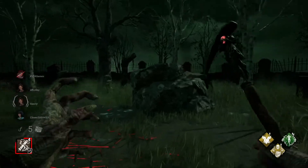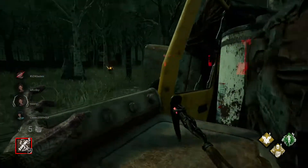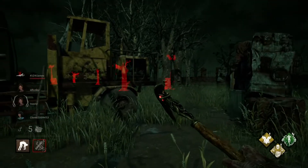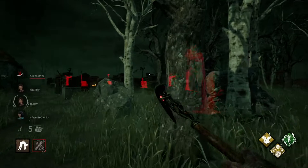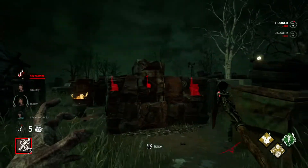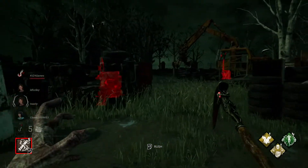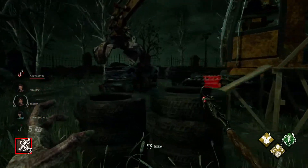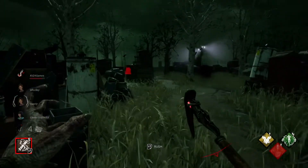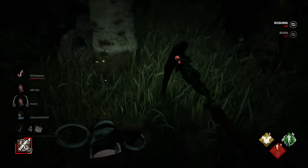He just puts fear into survivors. Where you going? You looking for a pallet? None to be found, friend. We've got Dwight down, so we'll pick him up — there's a hook right over here next to a generator. I like hooking people near a generator because people might get cheeky and decide to both rescue and work on it. You can see just how fast he is — he's so mobile. It really makes moving between generators and hunting down survivors much less of a chore. Somebody just finished one over here.